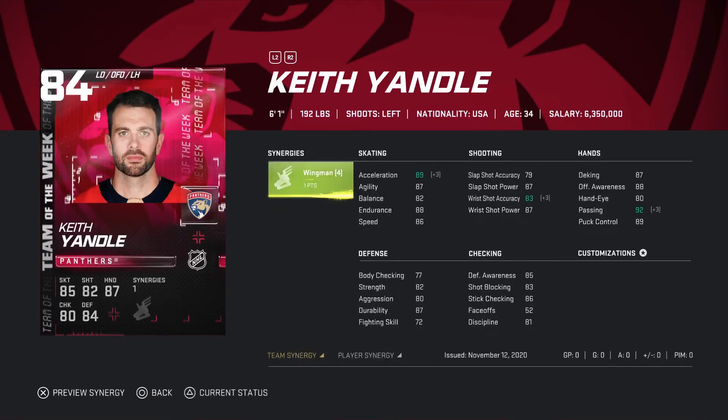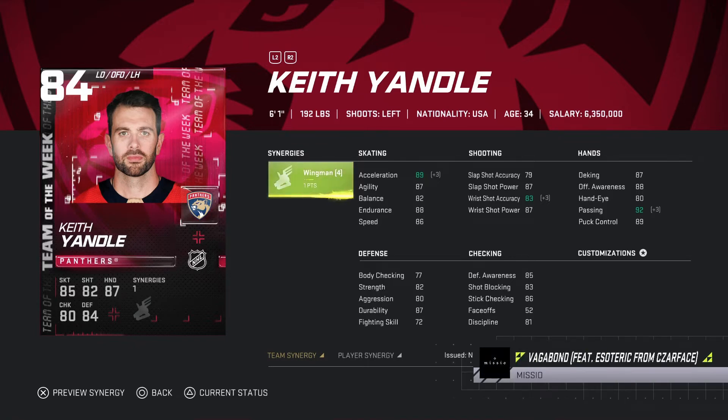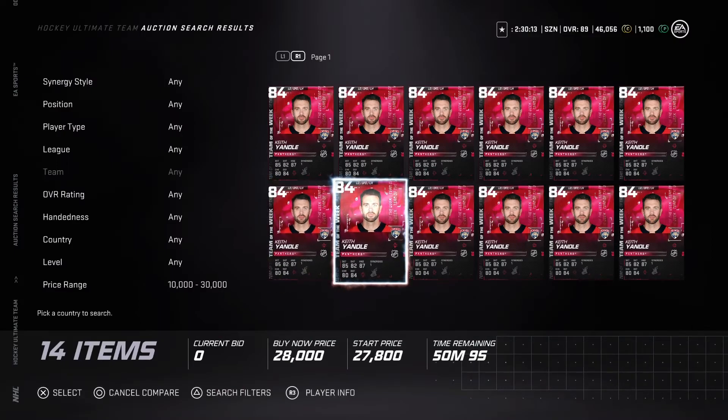Now looking at Keith Yandel - we talked about his base card in my top six defensemen cheap and affordable video. Now looking at his Team of the Week card, 84 overall. Very solid on the left defense. Acceleration is 89, rush shot accuracy is 83 with the synergy activated, speed is 86. The only problem is slap shot accuracy is 79, so you can't really take slap shots from the point. Endurance is good, balance is 82, agility is 87. You could pick him up for around 28-30k.